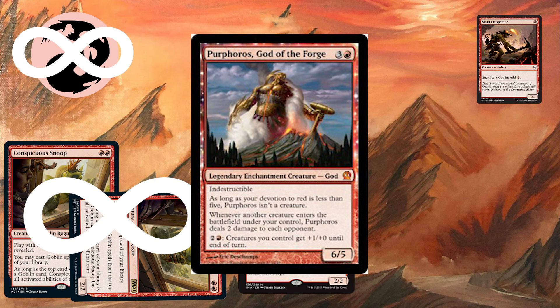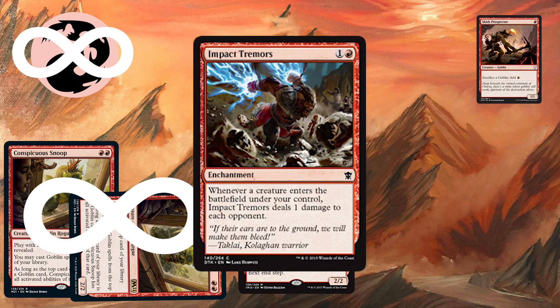A backup card for the same deck, if you are unable to get to 4 mana to cast Purphoros, you could play Impact Tremors. Impact Tremors has a very similar ability — it is a 2-mana enchantment that reads: whenever a creature enters the battlefield under your control, Impact Tremors does 1 damage to each opponent. It is 1 less damage than Purphoros, but because we are doing it infinite times, it still results in infinite damage.